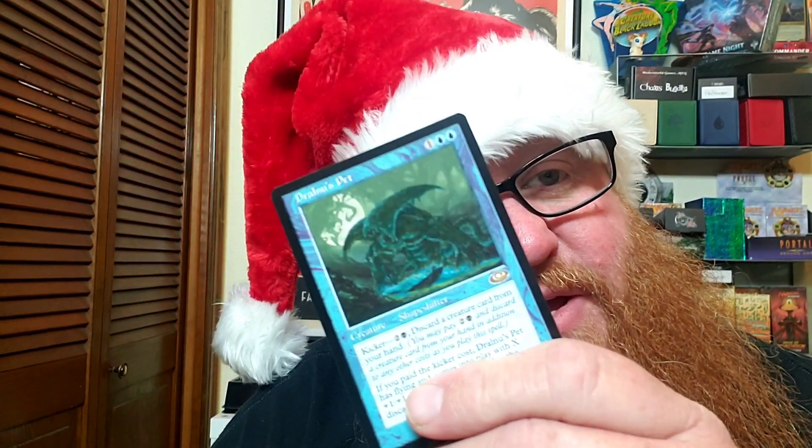I was just sitting here looking through these after the video. This Battlefield Forge is awesome — it'll go straight into my land pile and into the binder. We got this airship from Invasion, I thought that was kind of neat just for the art. We got the Pet — this is like some alien stuff going on here. The Guilt Feeder out of Judgment. And then I think my favorite artwork for today has to be the Elfhame Palace — we'll call it Elf Ham.